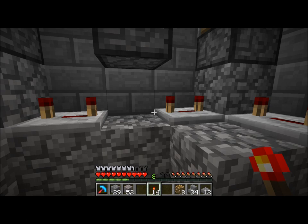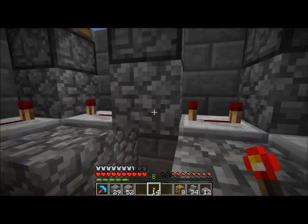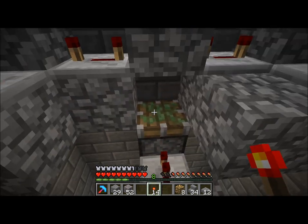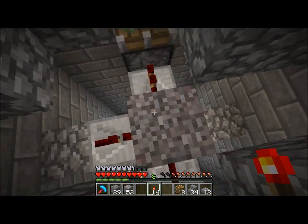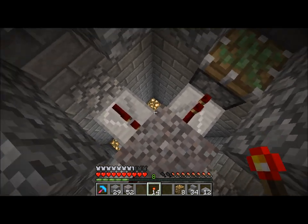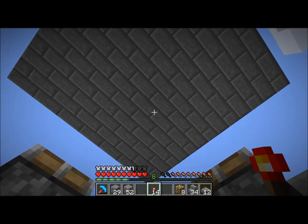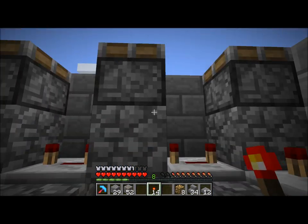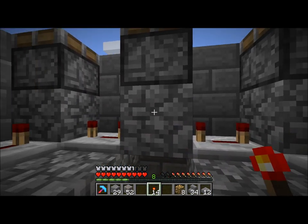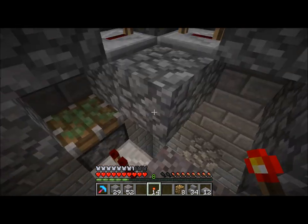This thing right here that we're making is going to power and unpower the thing. You see this — it makes a very short pulse, but it only works in a certain direction. The pulse can only come out east or west. I think that way is east and that way's west. And the power can only come in from north or south.